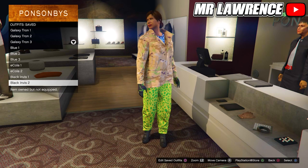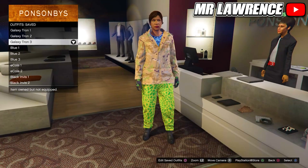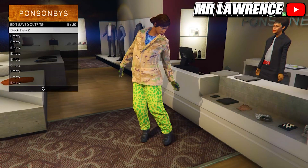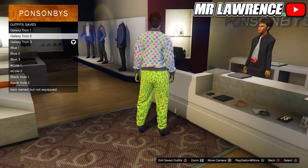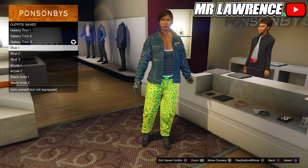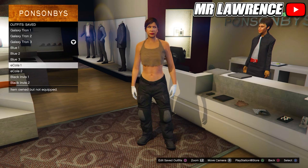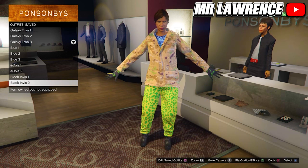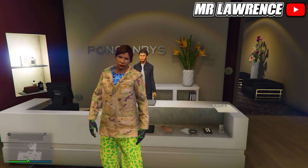For the last outfit, you can just equip the same outfit that we made before, Tron Galaxy 3, and save this outfit again as something like Black Invis 2. Make sure your outfits look like these — feel free to pause the video on any of these outfits. Then open your Interaction Menu and kill yourself; this way the game will quick save.